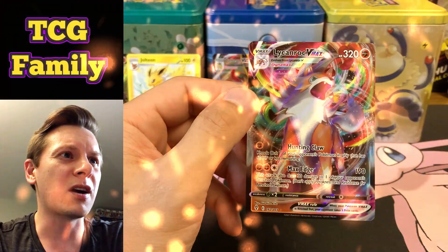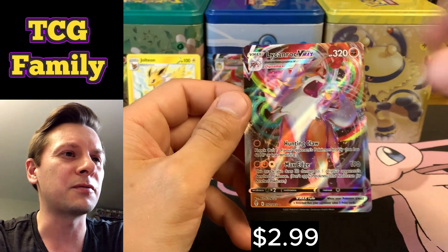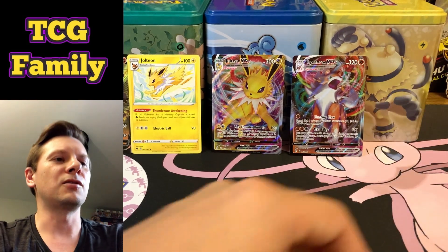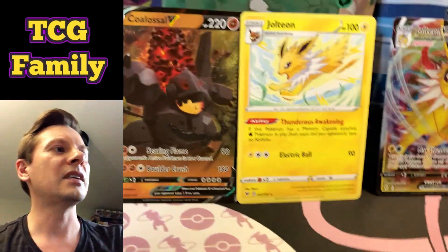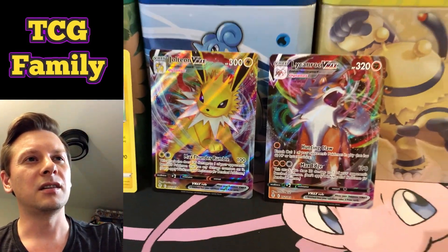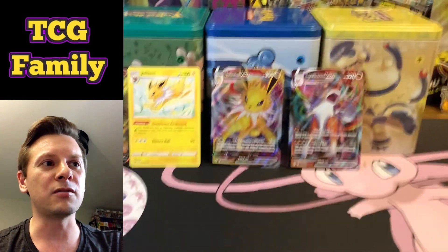Oh — Coalossal VMAX! So a double VMAX — beautiful! This is number 92 out of 203, so not an alternate art, but wow, two VMAXes is pretty sweet. Evolving Skies saving the day as per usual! Quick zoom in for everyone — these are our hits. Really it's a Jolteon-type of opening. I'm going to go ahead and pick up a few more of these stacking tins because I think they're great at $16.99. Let me know what you guys think in the comments. We'll be back soon with some Paldea Evolved and more Scarlet and Violet base set, and pretty soon Obsidian Flames and 151. This is TCG Dad signing off — peace!